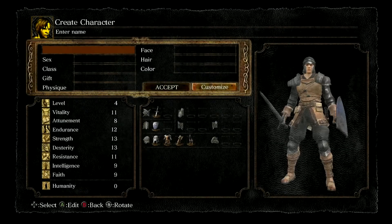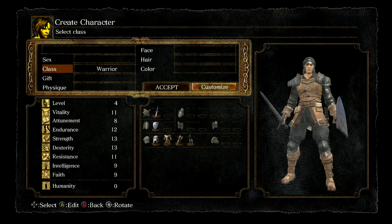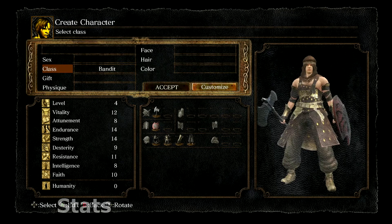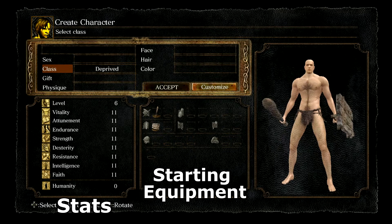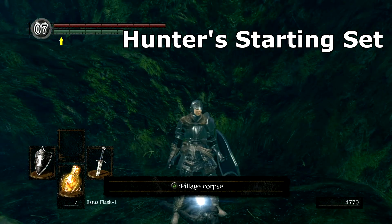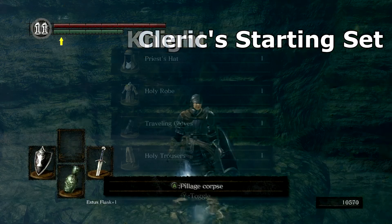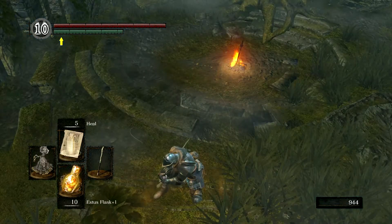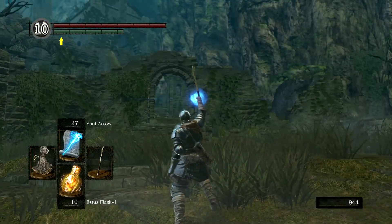As soon as you begin a new game you are brought to the character creation screen. Class and starting gift are the only choices that will affect gameplay, the rest being purely cosmetic. There are ten classes to choose from. Each class will have their own stats and starting equipment, but no matter which you choose you will be able to find all of this equipment at some point throughout the game, including the ones you already chose. Also, you can wield any weapon or spell no matter what class you started as, as long as you meet their stat requirements. This means you can start the game as a knight but end up using miracles or any other magic if you so choose.